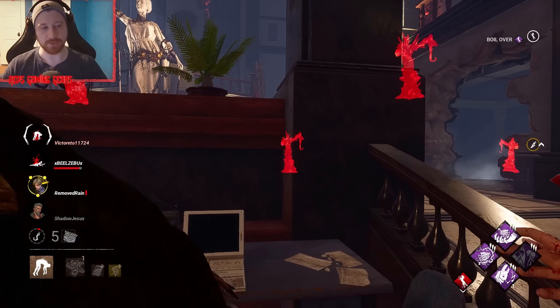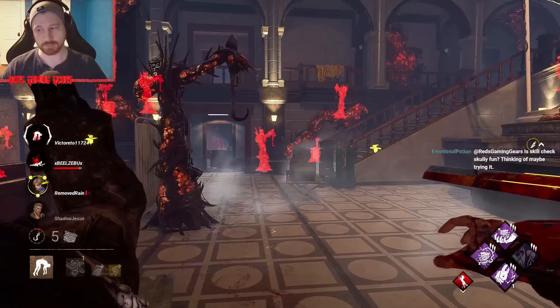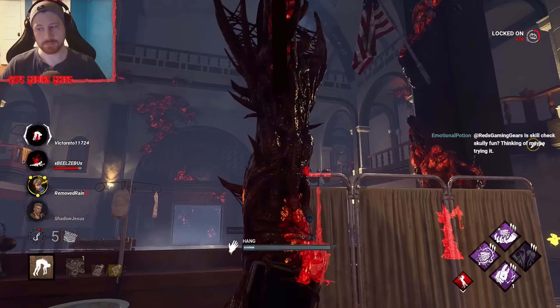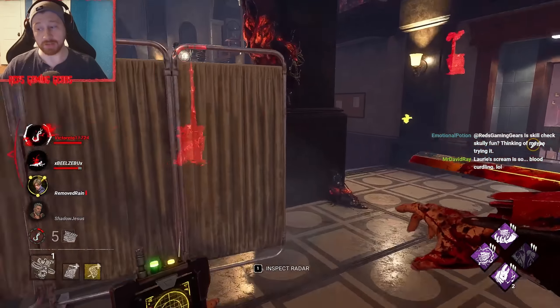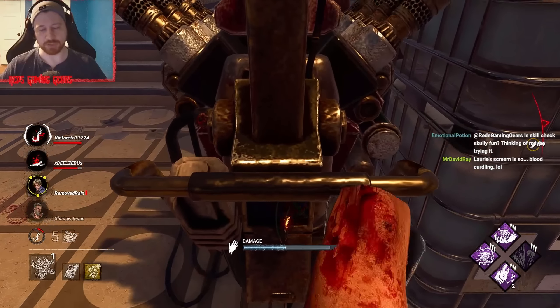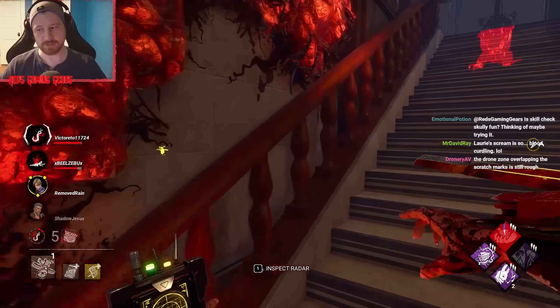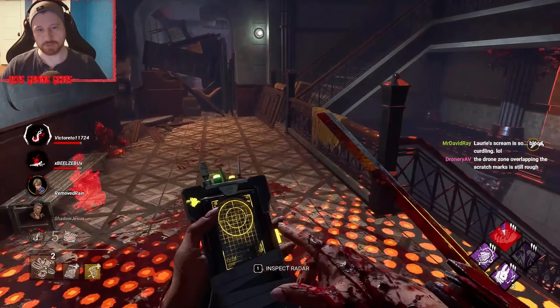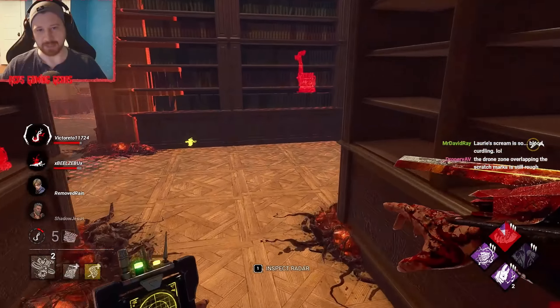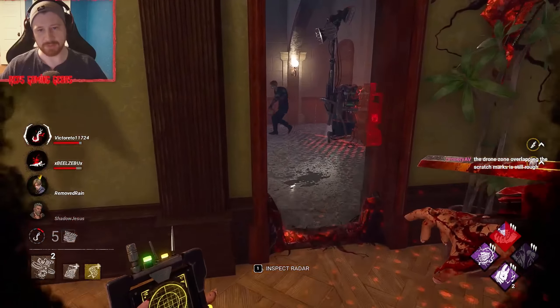What Huntress Lullaby is doing — anytime they miss a skill check they get severely punished. Skill checks are going to be fun? I think so. And then we go ahead and hit them with Oppression. There goes a missed skill check. Another missed skill check.